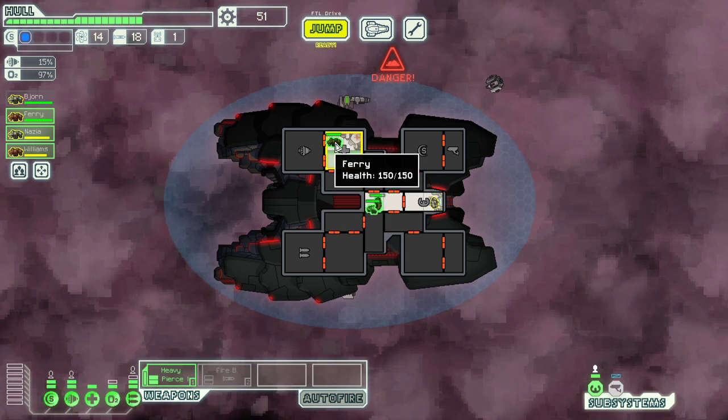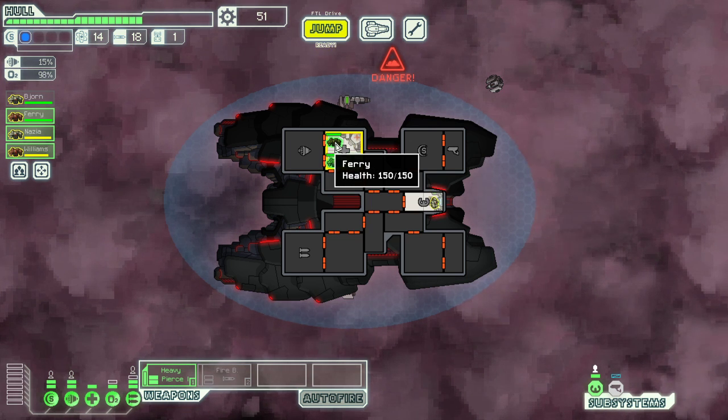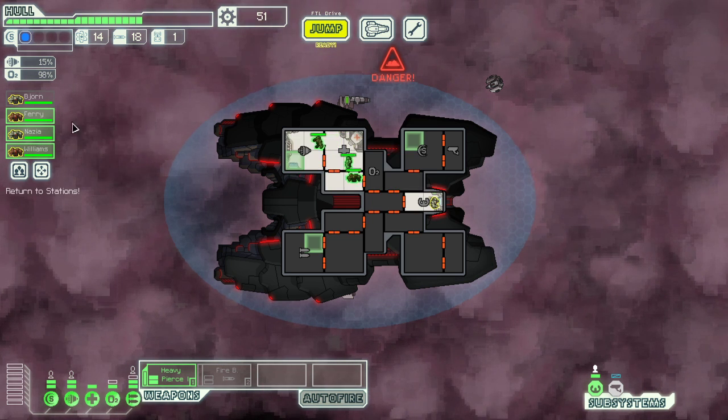The problem with rock people — they're very slow. To balance off their stats, they have the most health out of anyone in the game and they're immune to fire.